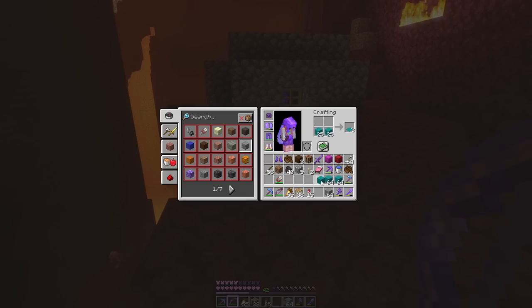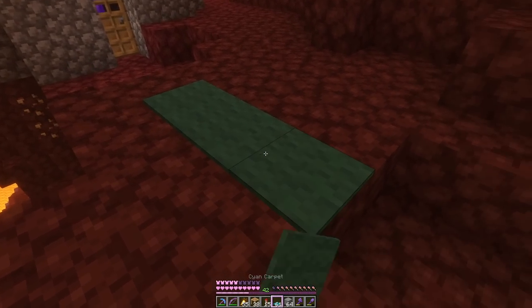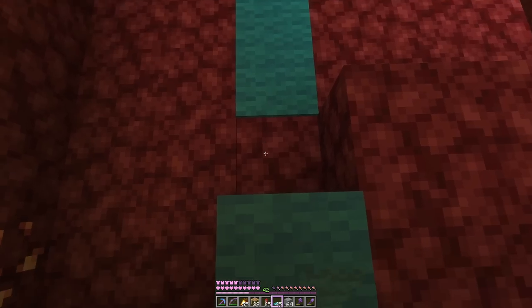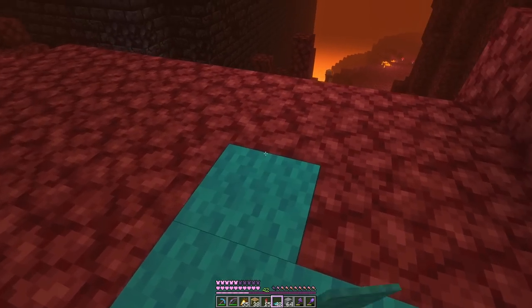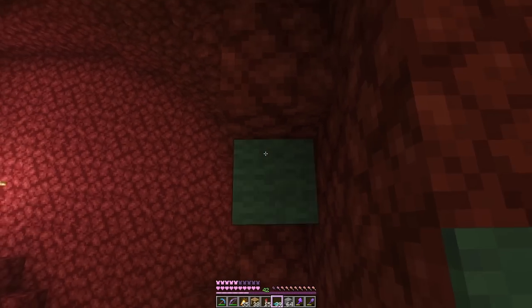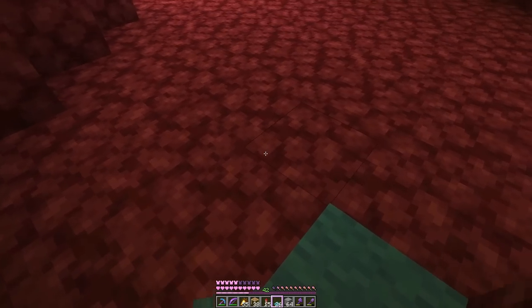My idea with the wool was to make it into colour-coded carpets — so this, for example. This teal colour is colour-coded to lead us to the warped forest, and on the way there it's also going to lead us to our stronghold portal.